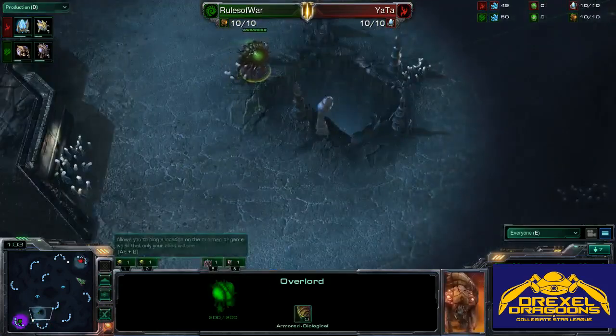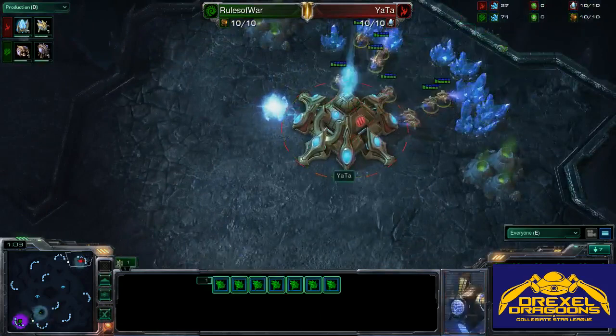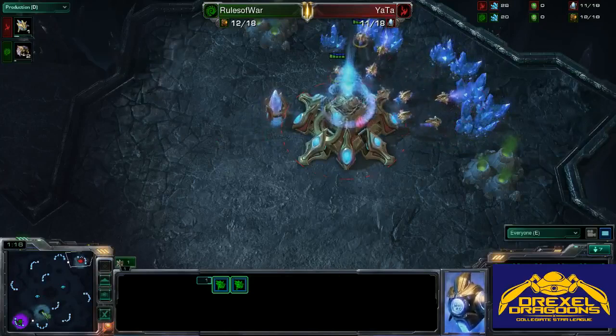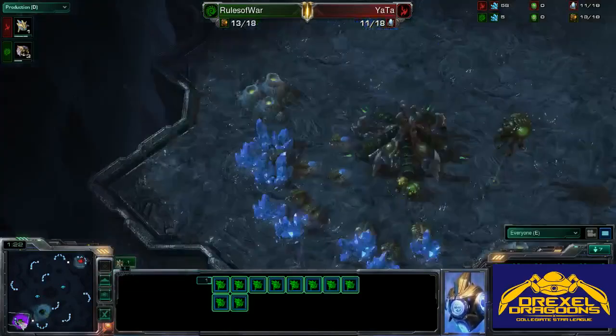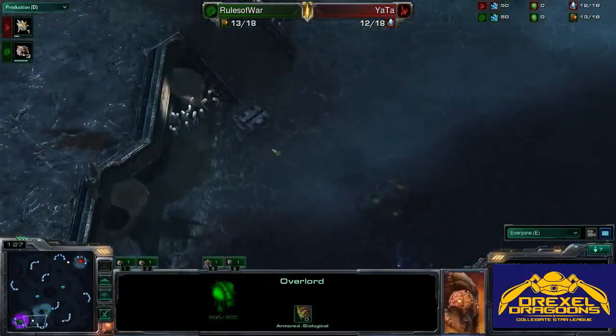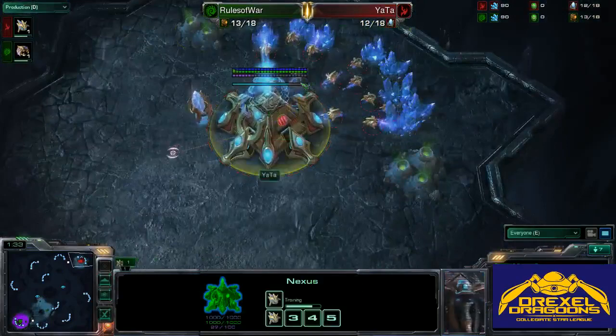It's probably the best opening against Protoss, especially with the close rushing distance, because you need to gain some early map control to keep Protoss in their base and keep them afraid to push out. The second Overlord looks like it's heading to the natural expansion — pretty standard stuff, good play here from both players so far.